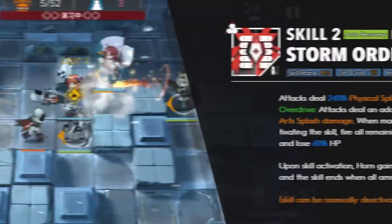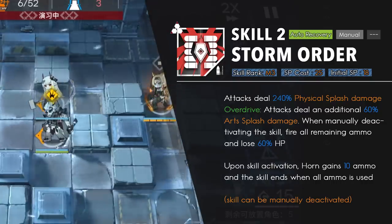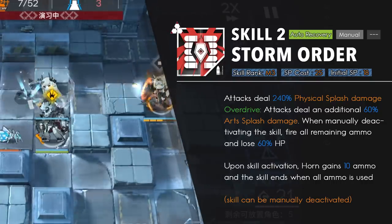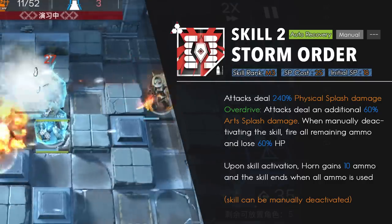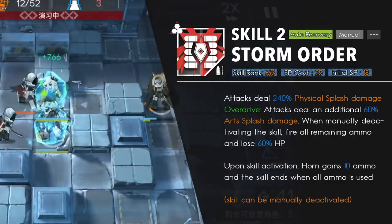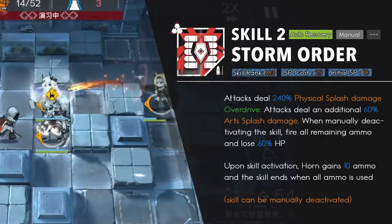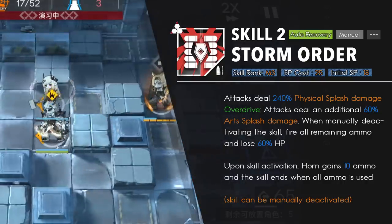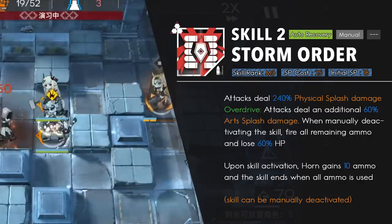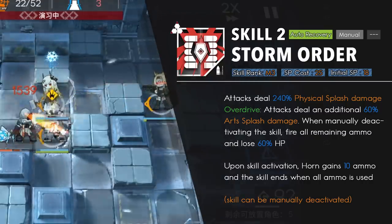Horn's second skill, Storm Order, is an Overdrive skill. Overdrive skills have additional effects once they're halfway through the duration, indicated by a red skill bar. Since Horn has an ammo skill, she'll get the Overdrive effect when she's at half the ammo. Storm Order gives her 10 ammo and makes her attacks deal big physical splash damage. The Overdrive effect lets her deal an additional 60% Arts damage when she has 5 ammo left. This skill is cancelable, like with every ammo skill. There's a condition: when you cancel during Overdrive, Horn launches all her ammo at once at the cost of 60% of her HP, nuking the enemies out of existence. It only works when she's in Overdrive — if you cancel with normal rounds, she won't lose HP or do the nuke.